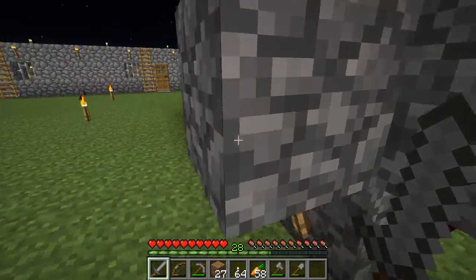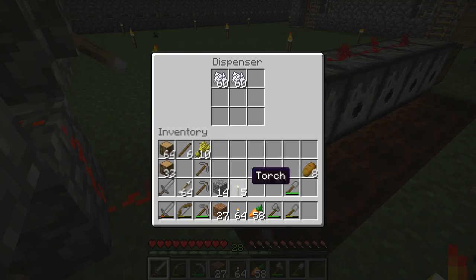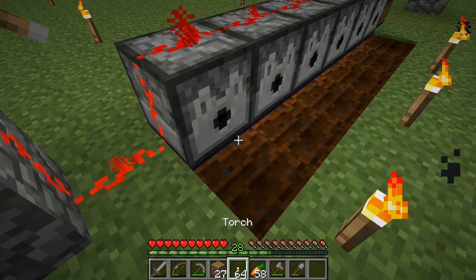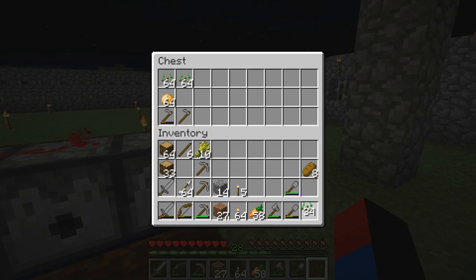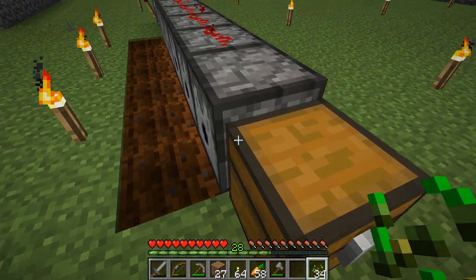This is the redstone clock that ticks very, very quickly, dispensing the bone meal onto the farmland. Let me demonstrate — for example, if I want to make a bunch of wheat to trade with villagers.